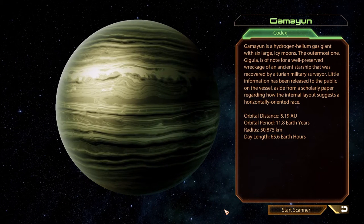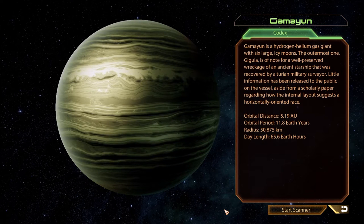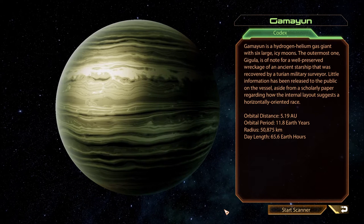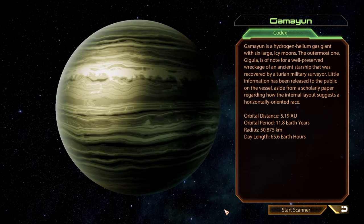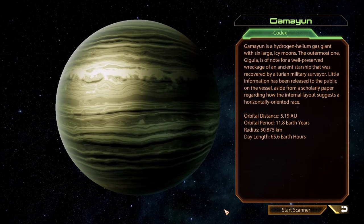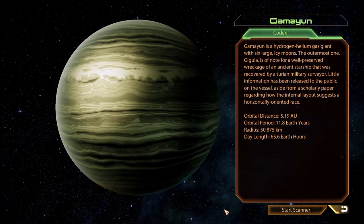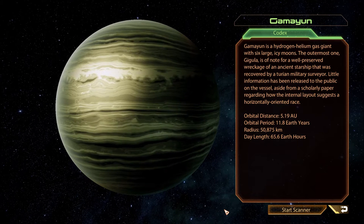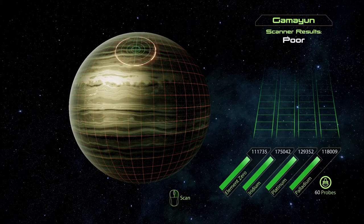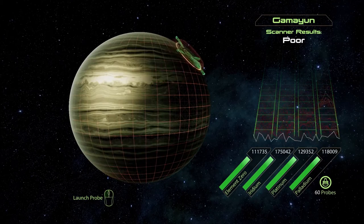GMAIN is a hydrogen-helium gas giant with six large icy moons. The outermost one, Gigula, is of note for a well-preserved wreckage of an ancient starship recovered by a Turian military surveyor. Little information has been released to the public on the vessel, aside from a scholarly paper regarding how the internal layout suggests a horizontally-oriented race. That's one way of putting it — never heard that before.